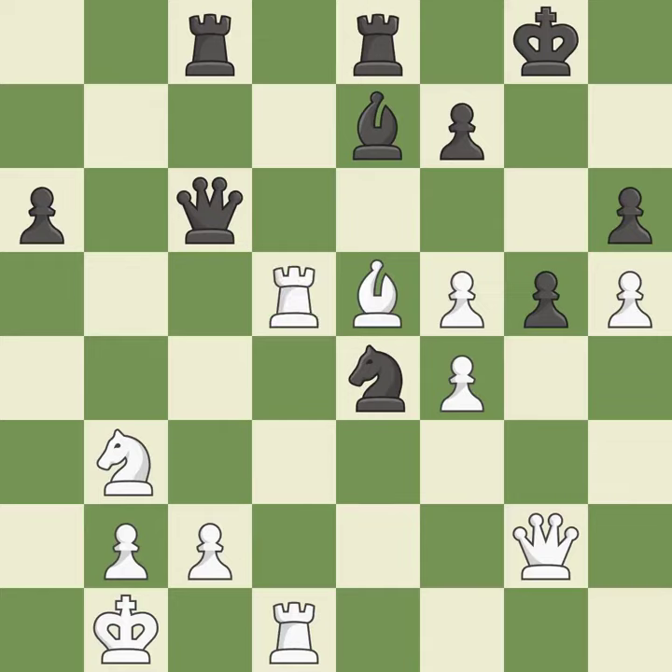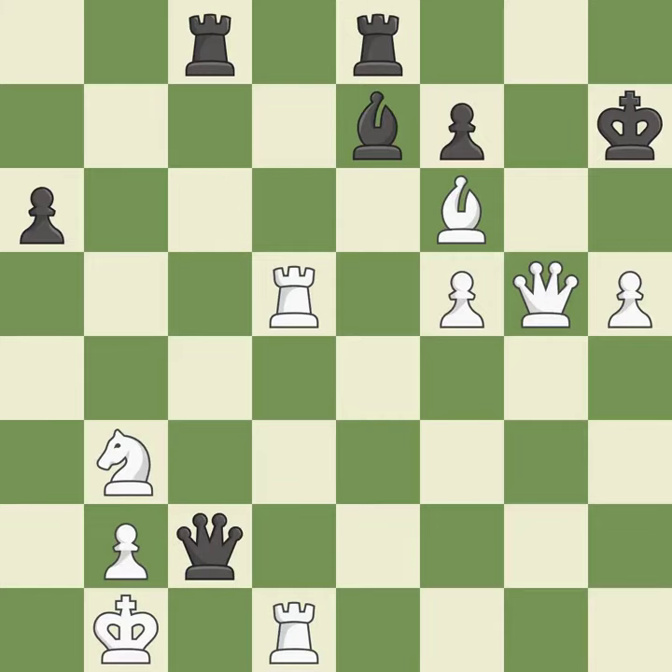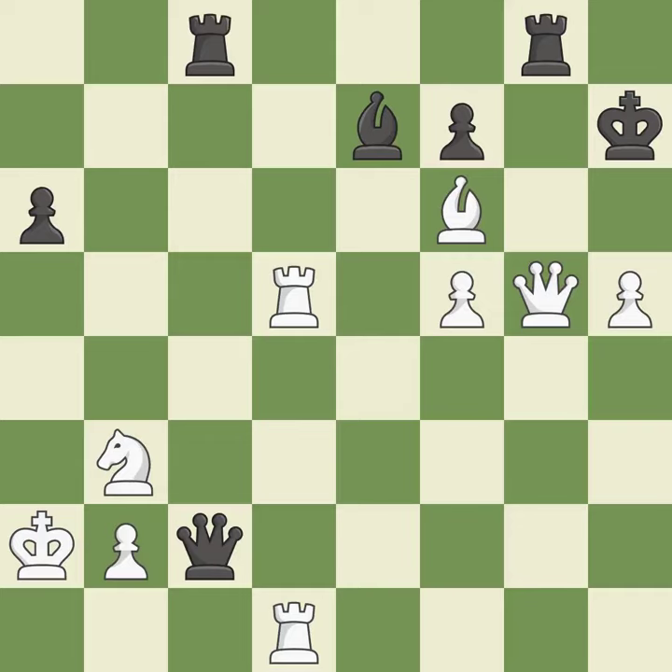This avoids the queen's check. This misses a chance to strengthen a pawn's defenses — incorrect. This is a missed chance to get something back — incorrect. This defends the attacked knight, the only move that works — a great move. This is winning. This misses a chance to make a pawn-winning threat — incorrect. This is the start of the endgame and white is better — a great move.